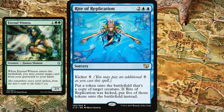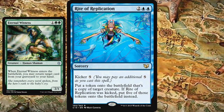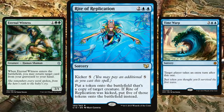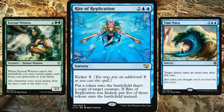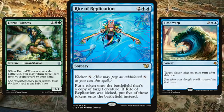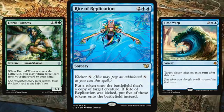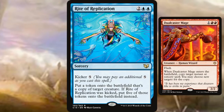Another cool combo is Eternal Witness or Archaeomancer — any creature that can return Rite of Replication from your graveyard to your hand — combined with Time Warp. Cast Time Warp, then kick Rite of Replication on Eternal Witness. Once it resolves, Rite of Replication is in your graveyard, and your five Eternal Witnesses trigger to return both Time Warp and Rite of Replication to your hand. You get infinite extra turns.